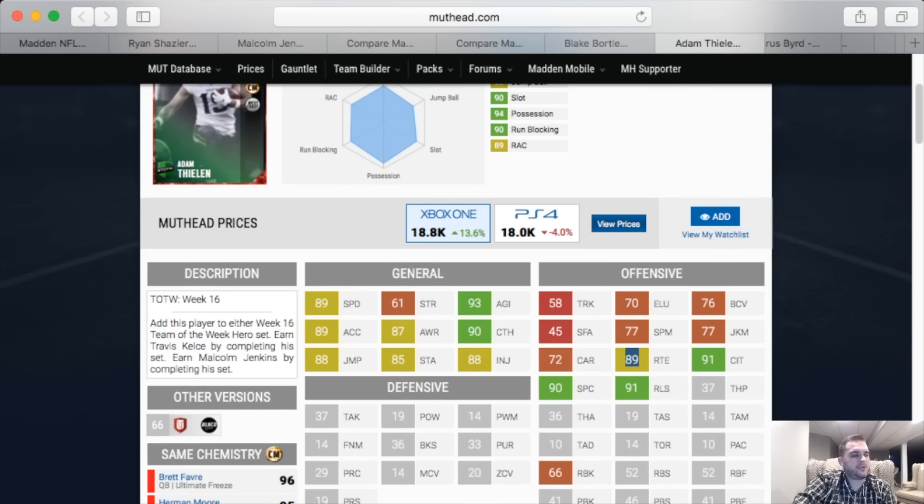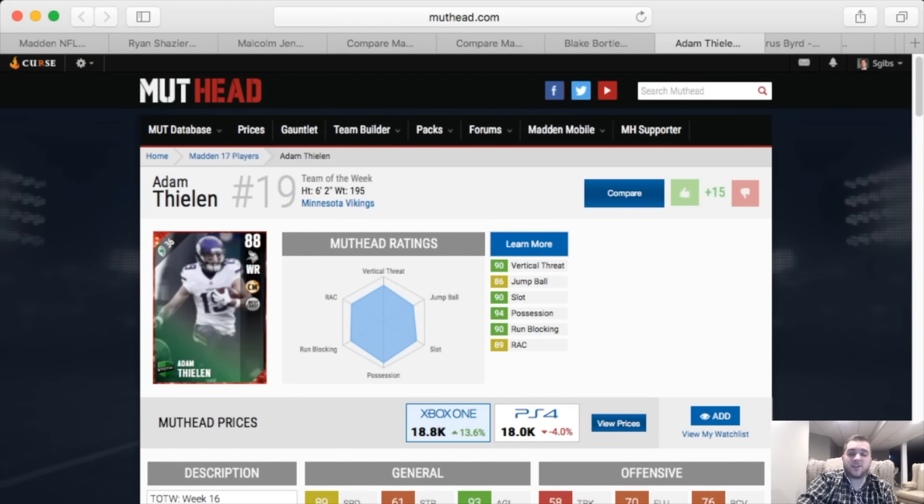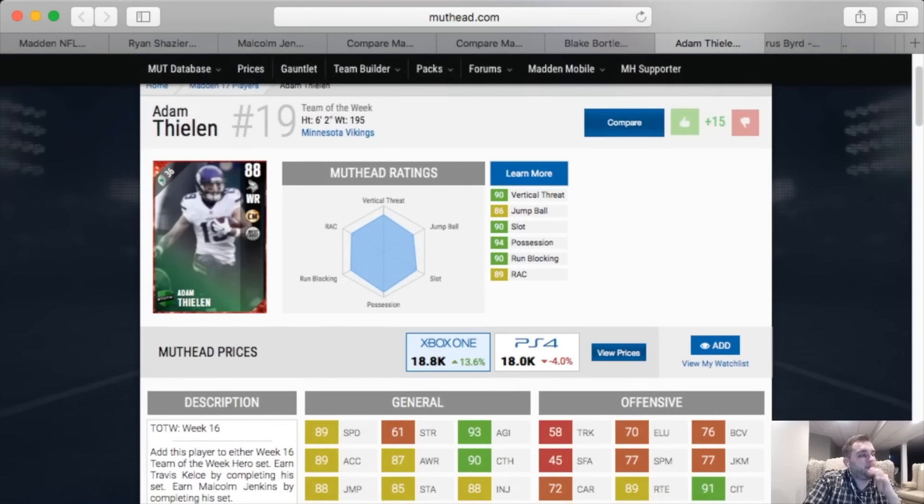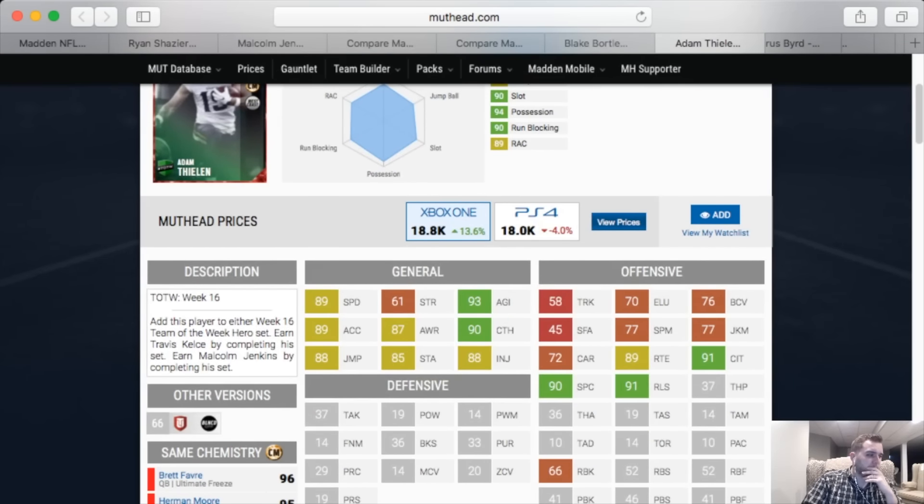If you can chemistry that and bump it up into the 90s, that's nice. 91 traffic — that's a check. 90 spectacular catch — check. 91 release — check. He's also 6 foot 2 — check. And he's got 66 run block, which is really good.